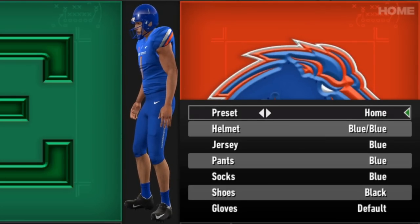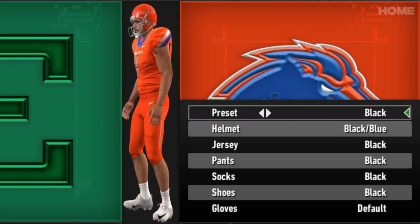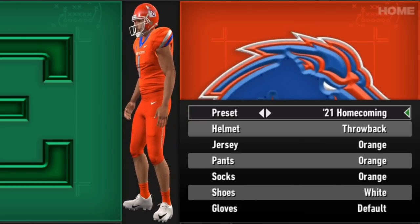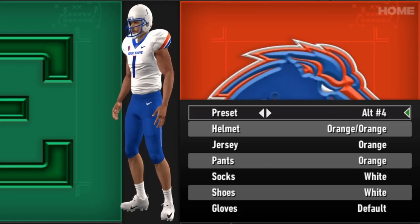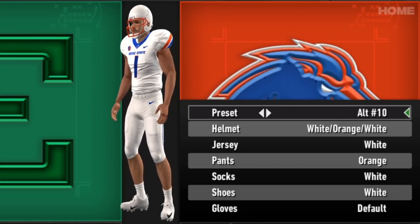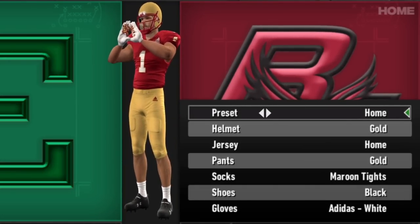Boise State is up next. The Broncos' all-blue look is solid — I love that simple shoulder stripe they have, it's different than other teams. The all orange looks good, the all black too, the 2021 homecoming with the fun helmet with the outline of Idaho and the bronco on the side, and the 2019 homecoming, then getting into the mix of alternates. I think Boise State's color combination is pretty fire.